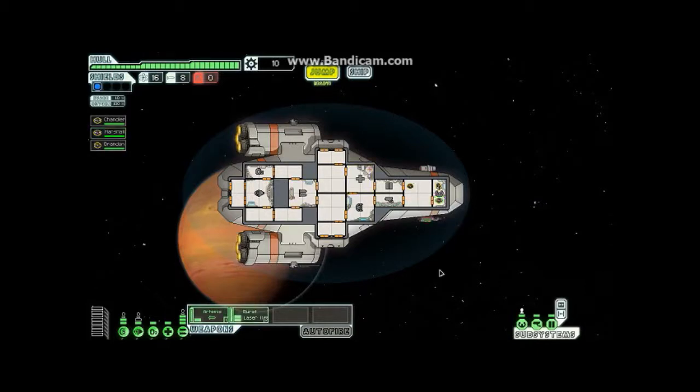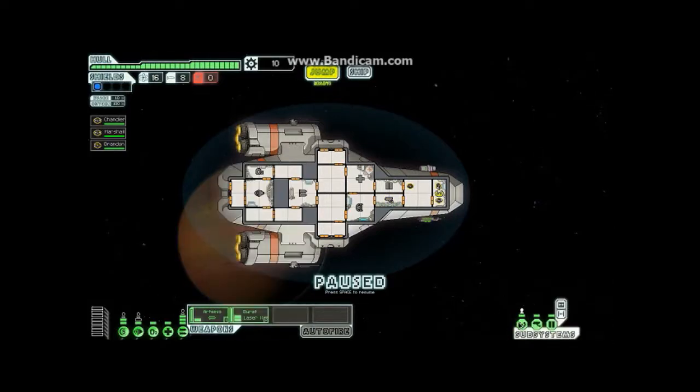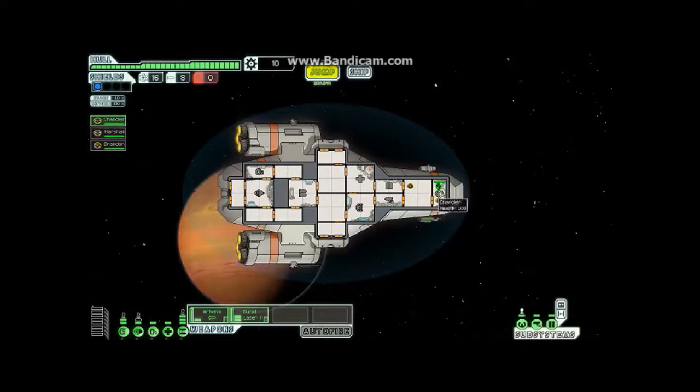Piloting requires a crew member to evade in combat or jump. Jumping is obviously how you get around in this game. The piloting system is what allows us to fly around in space — it also increases our evasion chance, which is the percent chance to dodge incoming fire. Having a crew member on any system increases your chance for that system to work at its optimum efficiency, which in this case means a better chance to dodge.